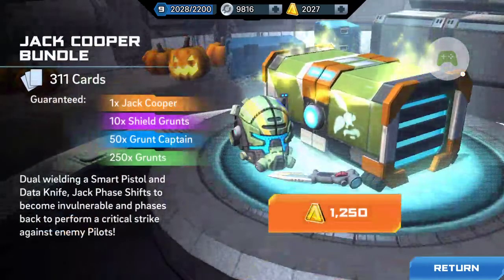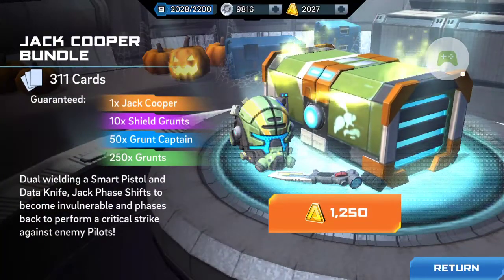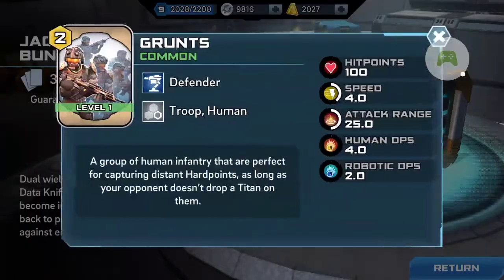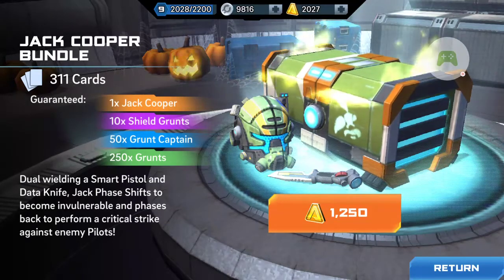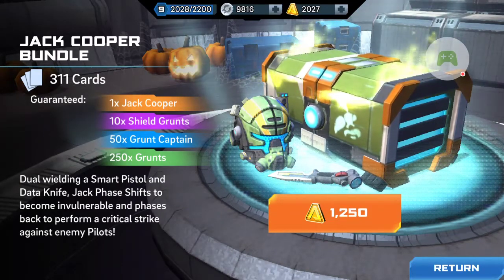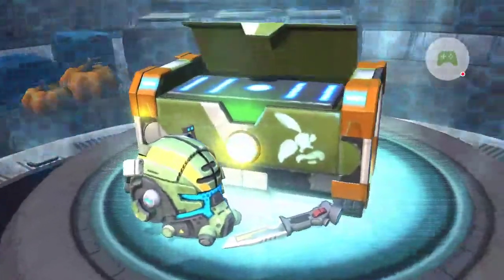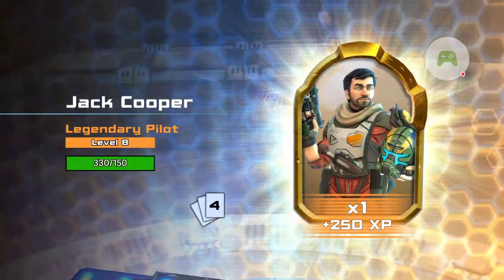It doesn't come with this Titan, but you see that you get the Jack shield, ground captains — excuse me — and 250 grunts. You get your 50 of them.